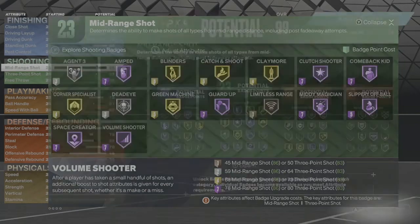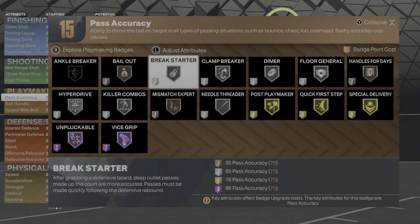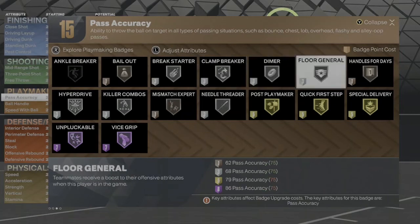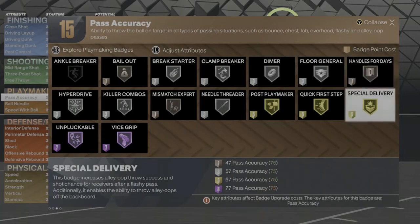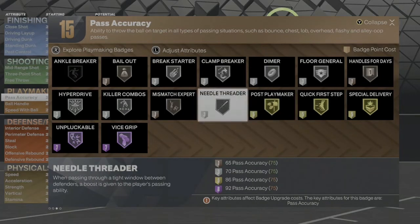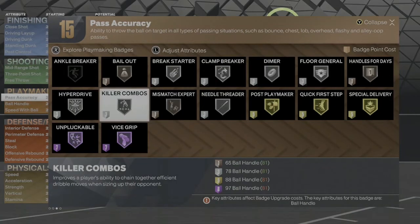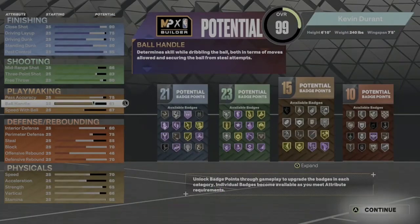For playmaking you're gonna get: bail out bronze, break starter silver, clamp breaker on silver, dimer on silver, floor general on silver, handles for days on bronze, special delivery on gold, quick first step on gold, post playmaker on gold, needle threader on silver, mismatch expert on bronze, killer combos on silver, hyperdrive on silver, unpluckable on Hall of Fame, and vice grip on Hall of Fame.